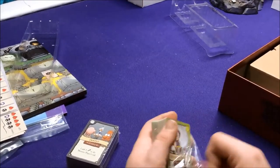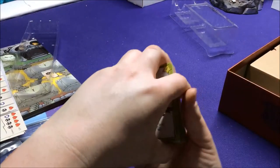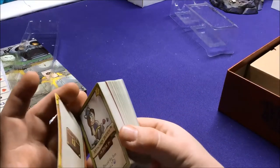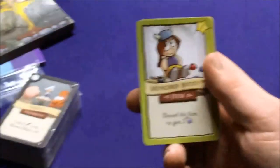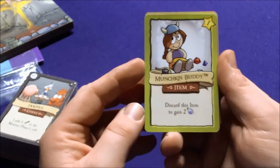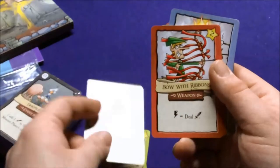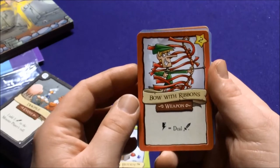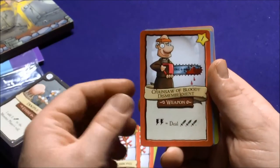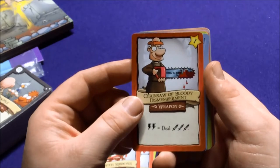Let's look at the cards — these are treasures. I'm not going to go through every single one. Munching buddy — item card, discard to gain two magic. And this is where everything gets funny. We have a bow with ribbons — it's a weapon, deals one damage. I think the number at the top shows how much fame you can get at the end of the game for having this weapon. Chainsaw of bloody dismemberment.